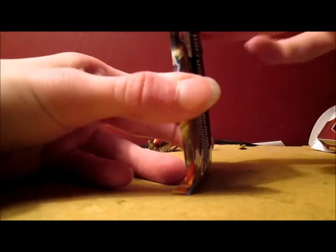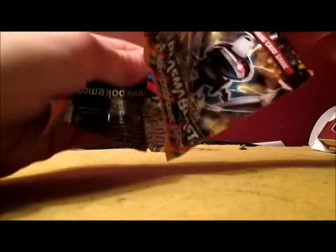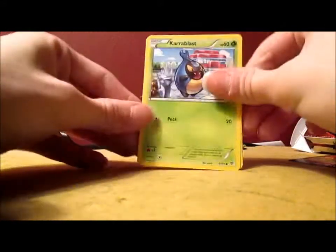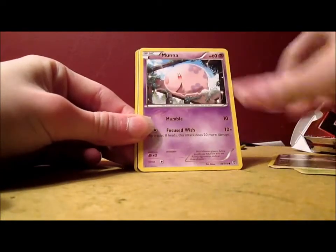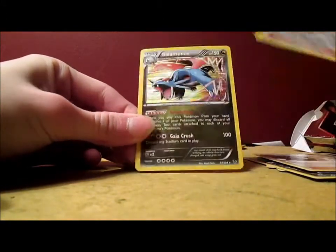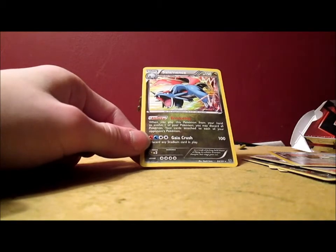Plasma Blast is the last pack. I opened up four packs of Plasma Blast in a video a while back and I didn't do too bad actually — could be good. Let's hope for an ultra rare, please. I doubt I got one. Corphish, Gulpin, Druddigon, Munna, Axew, Reversal Trigger, Blizzard Burn, Caitlin, Professor Juniper, and a Salamence Holo. I believe I got a Salamence Holo in one of my other Plasma Blast pack openings too, so I got two of those now — I'll take it.